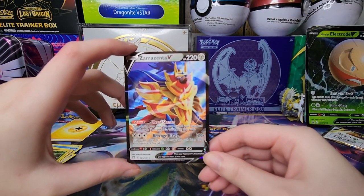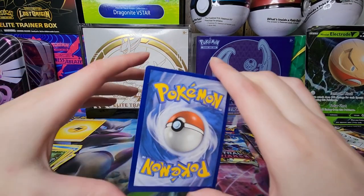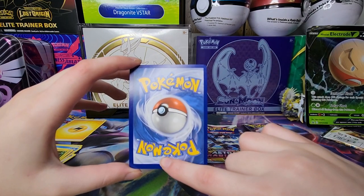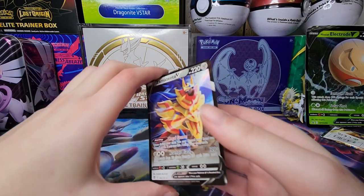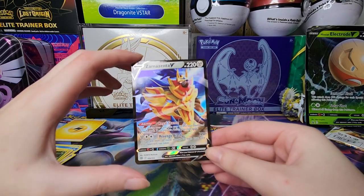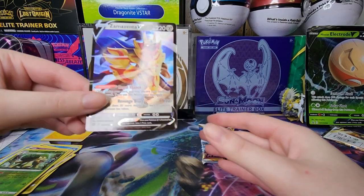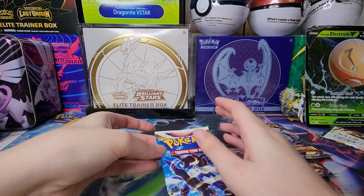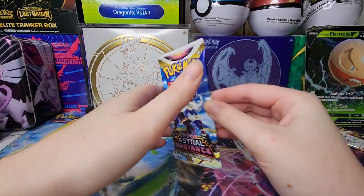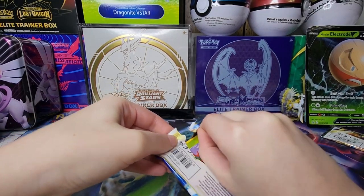The centering does look very bad - the bottom looks way thicker than the top, but that's okay. I'll definitely take this for my binder collection. Look at that, it's a beautiful Zamazenta - beautiful card. Brilliant Stars, good job starting strong!